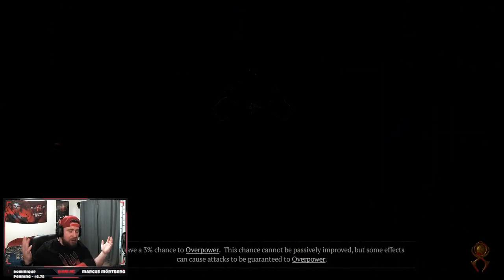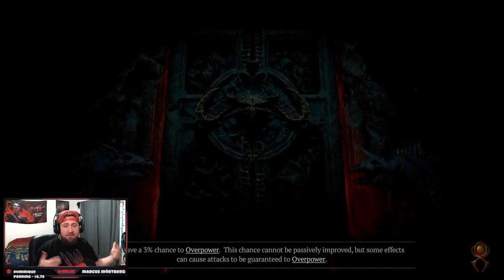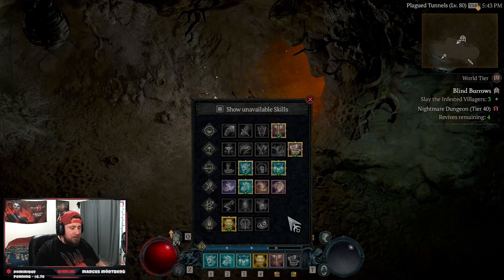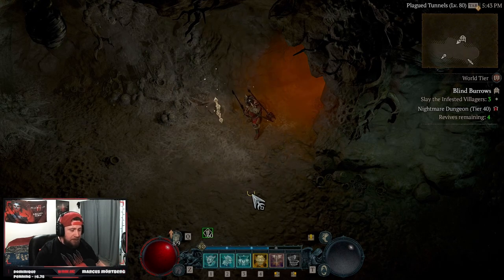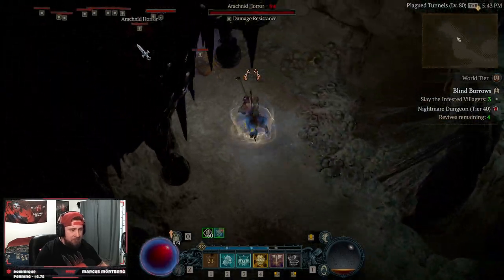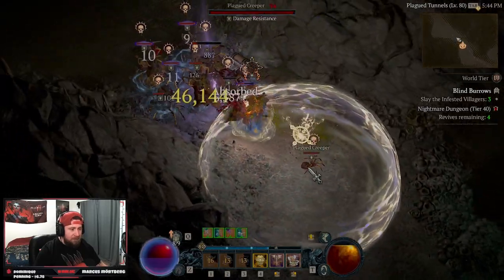Now let's showcase the build in some gameplay. I've been doing Nightmare Dungeons 40 and above with no problem. For Whirlwind weapon assignment, check the auto-select — we're keeping maces equipped right now for the damage, but I really want swords once I get them leveled up. Let's just show the build in action.